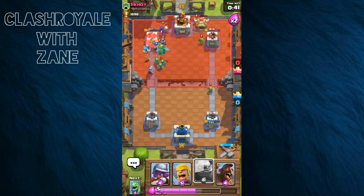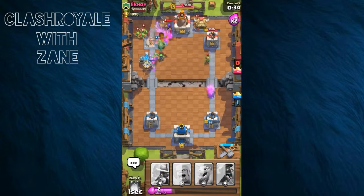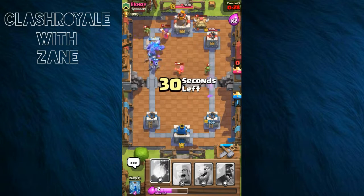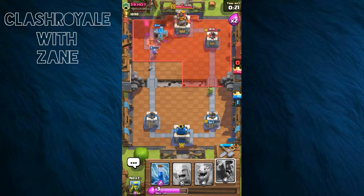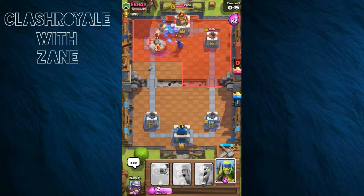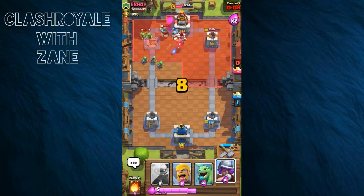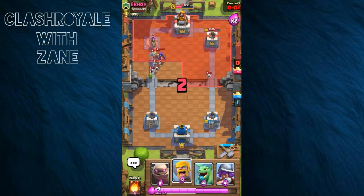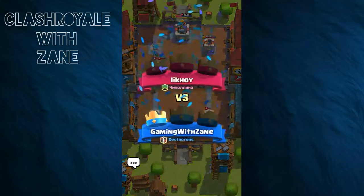I'm going to continue with this push and get to that base — nothing's gonna stop me. The Hog Rider coming in, I'll Zap and drop troops to get that tower down. Either we get it now or we go into overtime, but either way I'm getting it down. I drop the troops — and I win! Boom! Overtime didn't even have to happen.